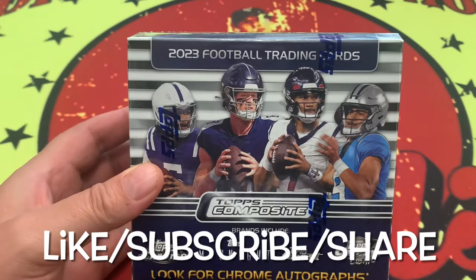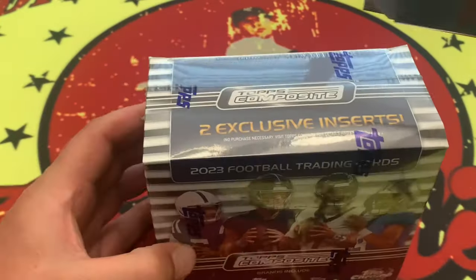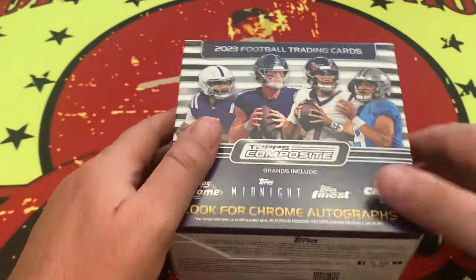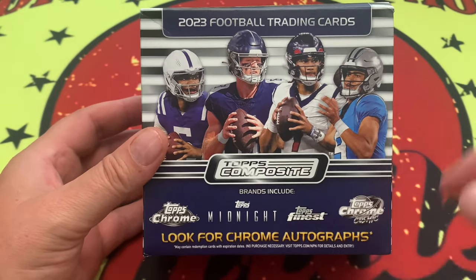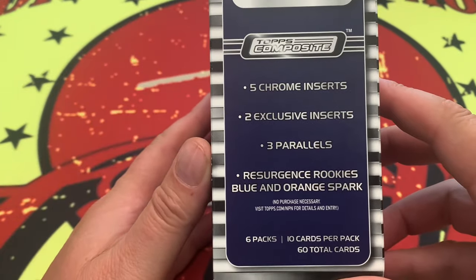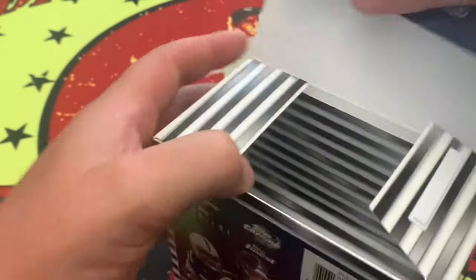Here it is — the 2023 Topps Composite. Yesterday was release day and this stuff was blowing up all over the internet. I got a blaster box and I got to be honest, a little underwhelmed. But this right here is the mega box, and inside we are looking for the Topps Chrome, the Topps Midnight, the Finest, and the Chrome Cosmic. There are five exclusive inserts, parallels, blue and orange spark — all sorts of great stuff. We're going to drop into it now.